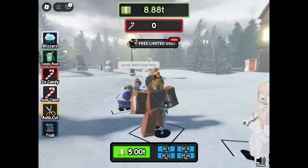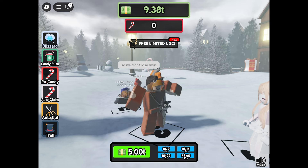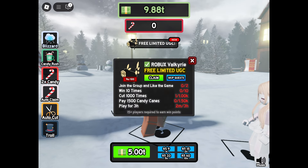When you are in the game, click the button that says Limited UGC on top of your screen. You have to do 5 tasks to get this free UGC limited — they are all really simple. I will show you guys how to do the tasks in the game. We will be skipping the first and last task because they are very easy and simple.